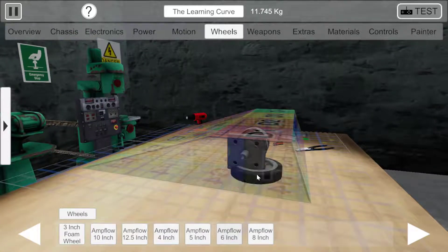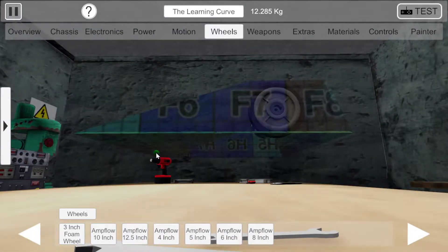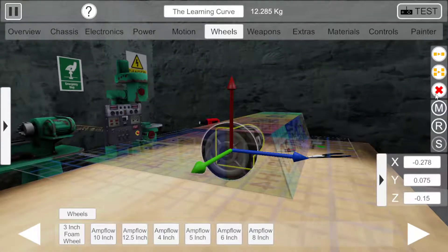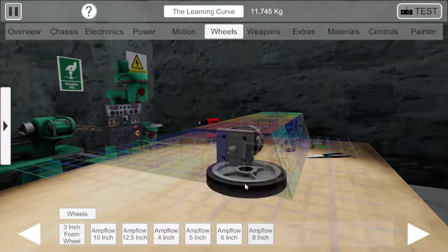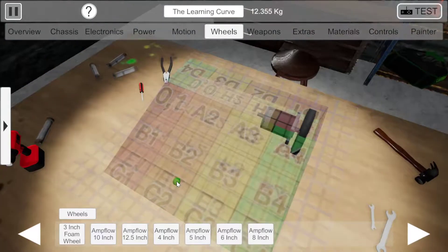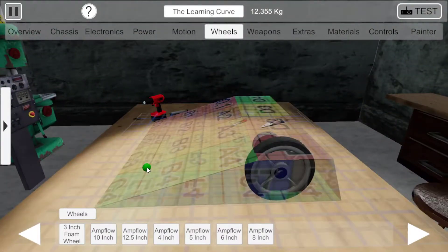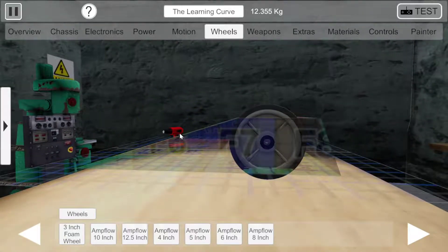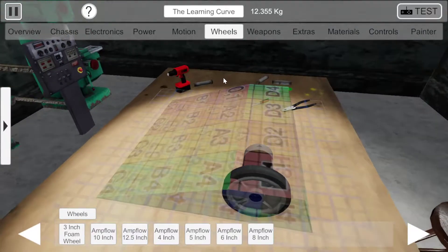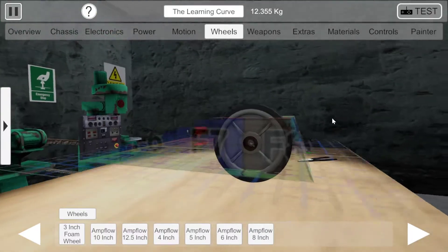We want to stick a wheel on it that sticks a bit further out of the bottom of the robot. We could move the motor down, but this way the robot will still work if it gets flipped upside down as well — the wheel sticks out of the top too.